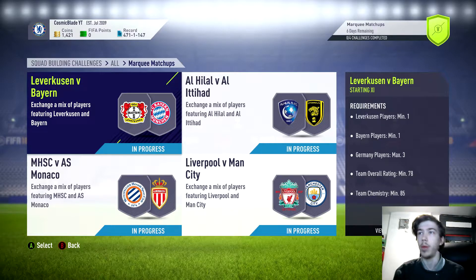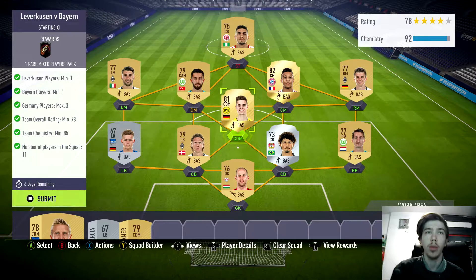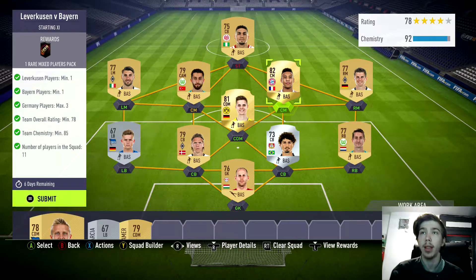Leverkusen vs Bayern Munich. This team cost me about 8,600 points to do. Leverkusen players minimum 1, Bayern Munich players minimum 1, German players minimum 1, max 3, team rating minimum 78 and maximum 85. The number of players in this club is 11, and that's basically for a full Bundesliga side.